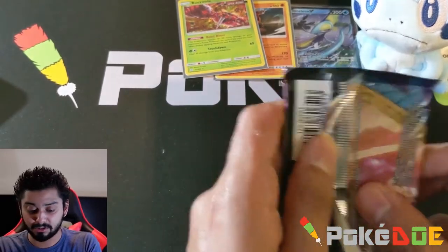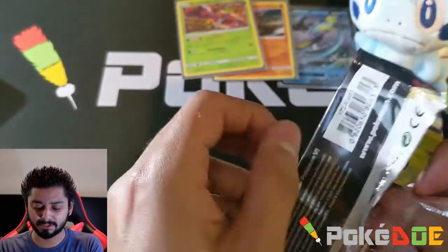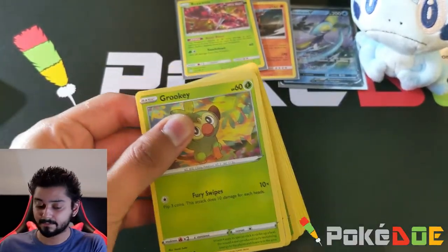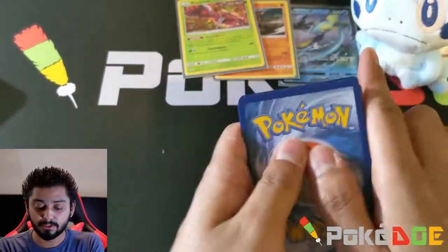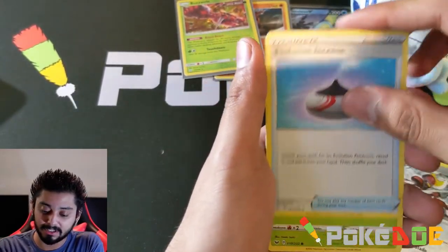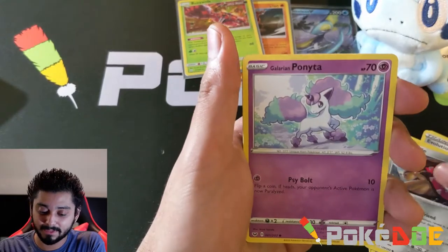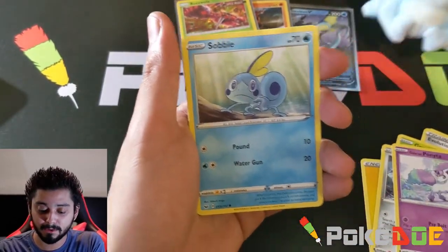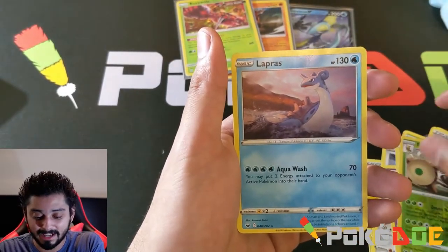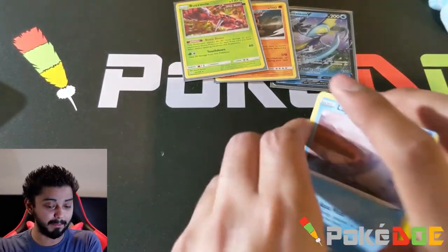Let's go with Sword and Shield. Four to the front. Water, Lightning, Drizzile, Magnemite, Bisharp, Evolution Incense, Rookidee, Shellder, Mawile, Galarian Ponyta, Sobble. Rillaboom — reverse on the rear — and Lapras. Okay, this one was a bad pull. It was such a bad pull. Put it to the side.